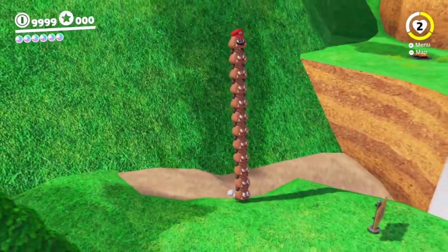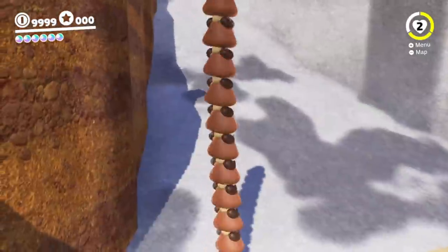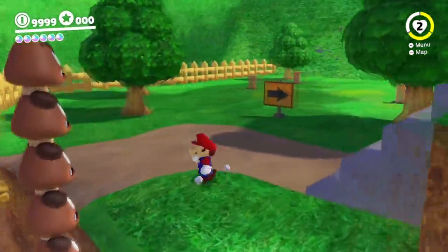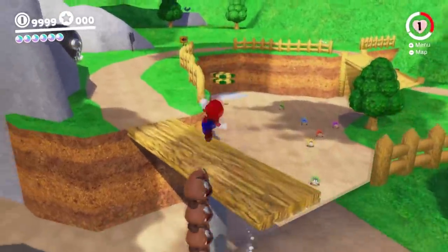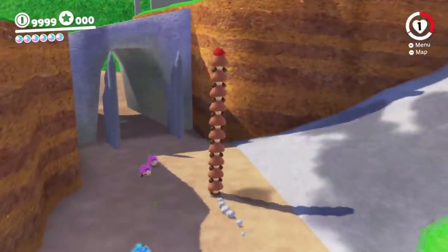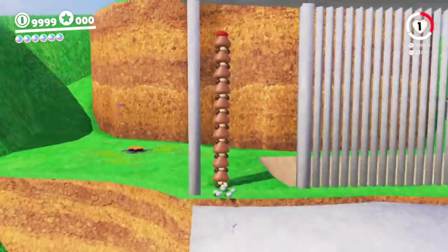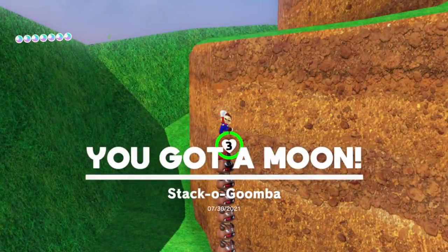Oh no, did I get too many Goombas? I'm too tall to pass under the thing now — big brain! I guess I can't block up this thing either. Now I have one health — this is the danger zone moment. Can I get under this? Barely! I need to shrink myself down. Do I have ten Goombas? Four, five, six, seven, eight, nine — okay, I should have ten unless I counted wrong. Let's go — that was genuinely close. Got a moon with the Goomba stack. Very cool!